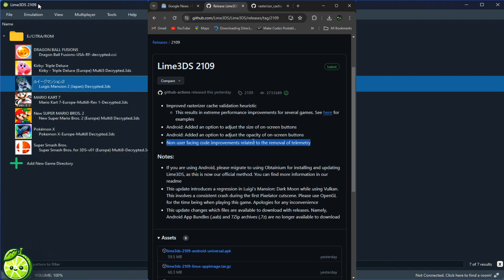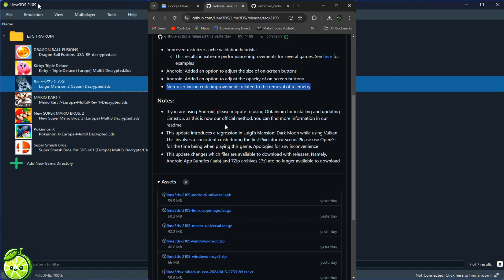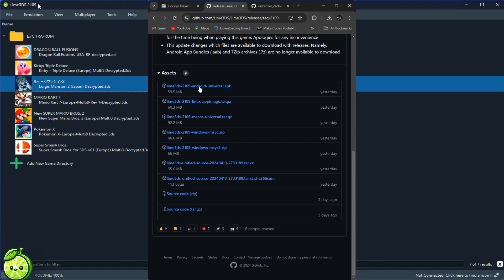Android enhancements: not only can you adjust button size, but now you can also tweak the opacity of on-screen buttons. It's all about customization, folks. Non-user-facing code improvements — behind the scenes, Lime 3DS is getting even better. From telemetry tweaks to overall stability, this update has it all.